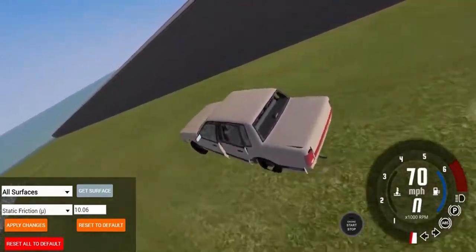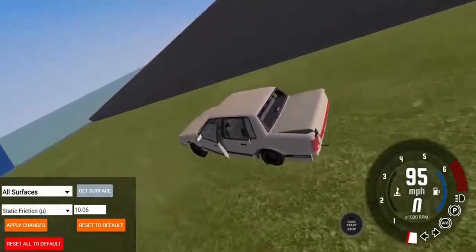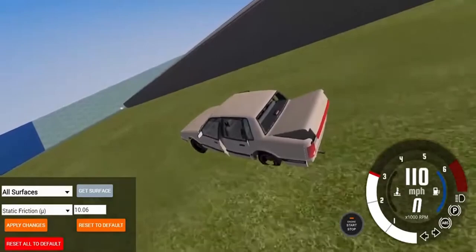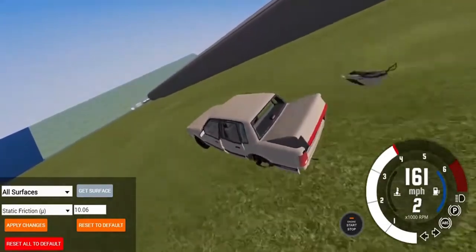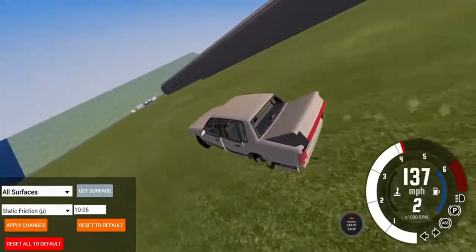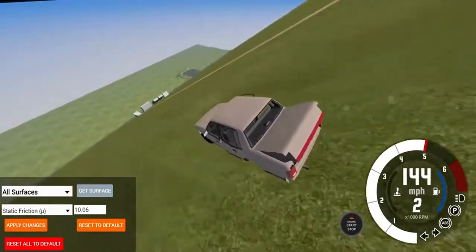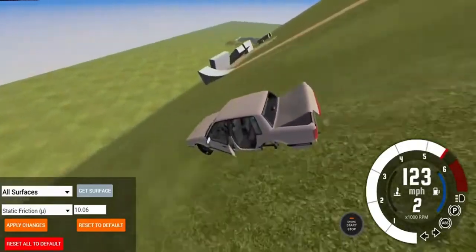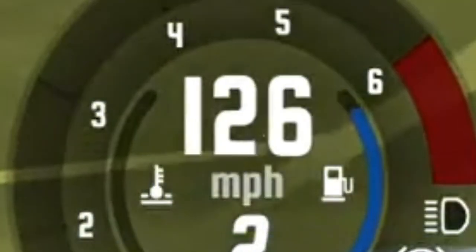The engine has just stalled, so we'll turn it back on — 161 — and it's just killing itself. These wheels just can't handle this much pressure. As you can see, the wheels have just fallen off, so there are basically no wheels left.